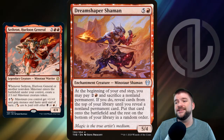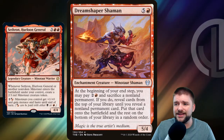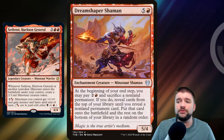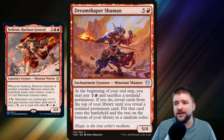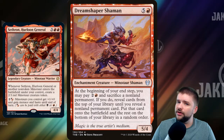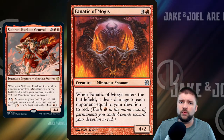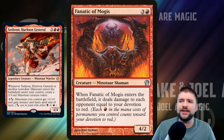Dream Shaper Shaman is a 6-cost 5/4 Minotaur. At the beginning of your end step, you can pay 3 and sacrifice a non-land permanent; if you do, reveal cards from the top of your library until you reveal a non-land permanent card — hopefully a Minotaur creature — put that card onto the battlefield, and the rest on the bottom of your library in a random order. Just another way to get more Minotaurs onto the field. We want to go wide, and when they clear our field, we want to go wide again.